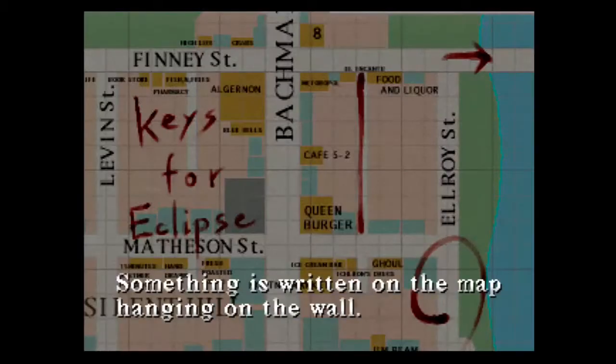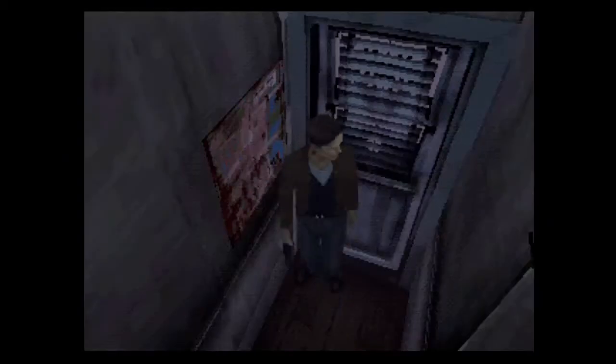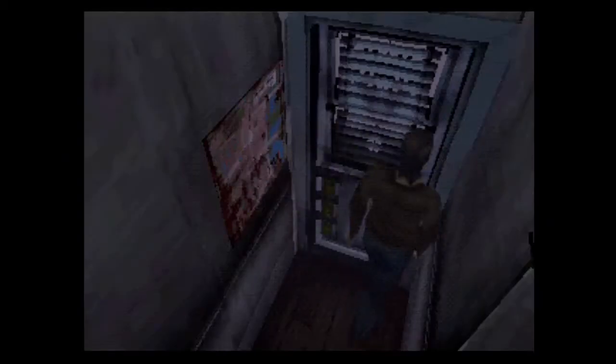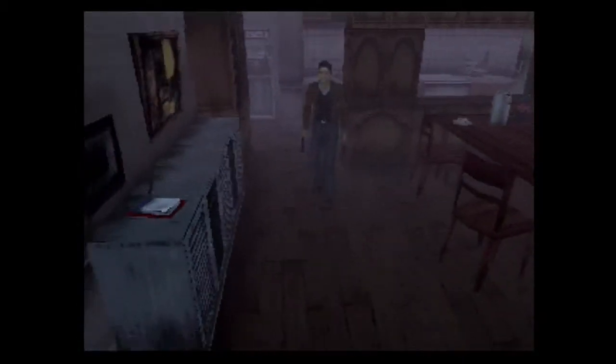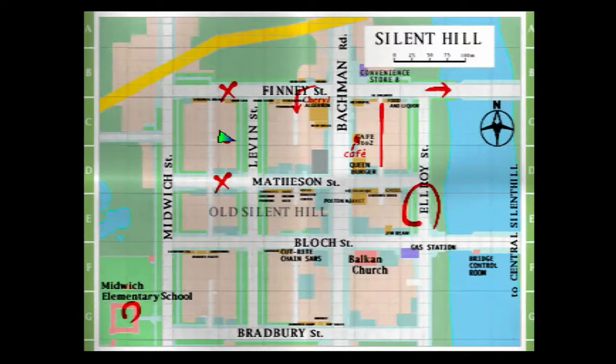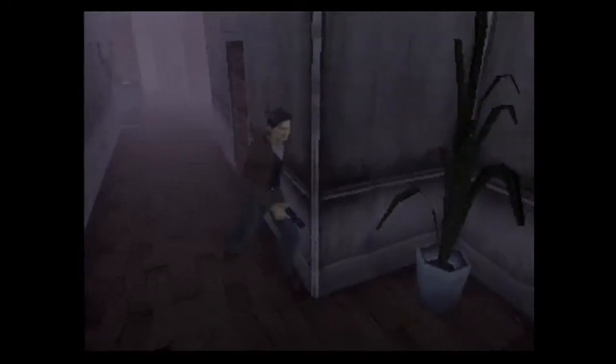What is this? There's something written on the map hanging on the wall — keys for that. Copied on the map. This door's locked; we need three keys to open it. So we are going to go to those locations marked on our map. There's a... let's do it. Follow me, everyone, to the Promise Lane.